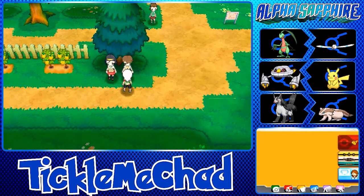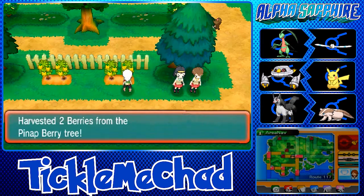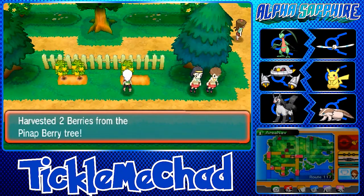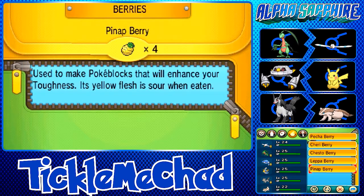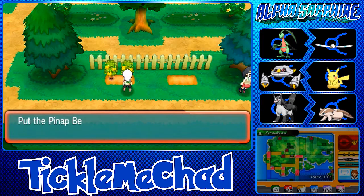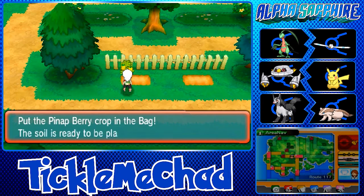Let's put Gertrude up front since she's the only one not at level 25 yet — at level 25 she actually evolves. We found some Pineap Berries; they're just for Poke Blocks and increase toughness, no health benefits, no status cure. I'm not really big on contests so I don't have much use for Poke Blocks.